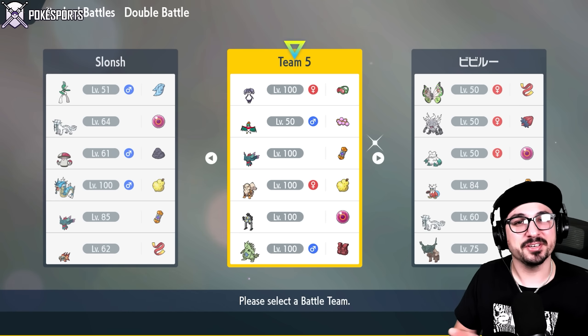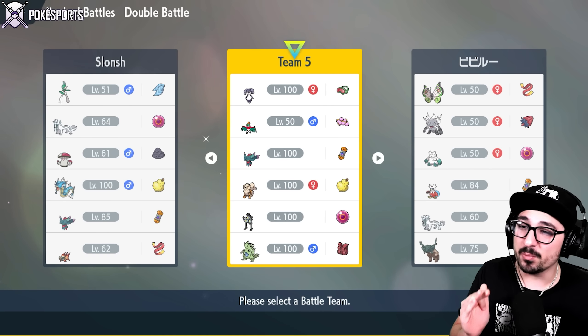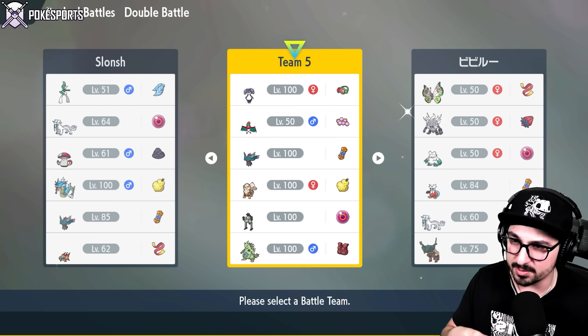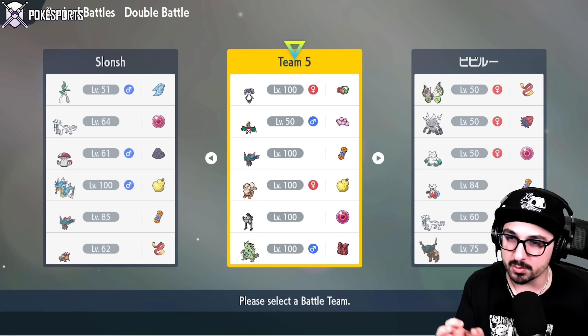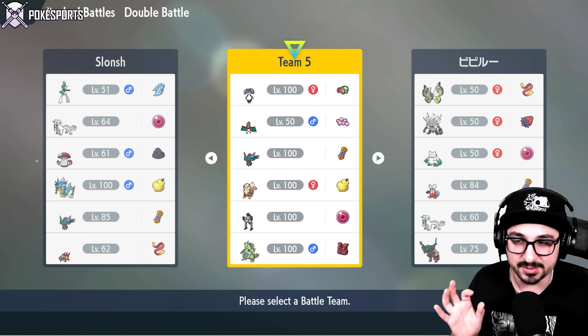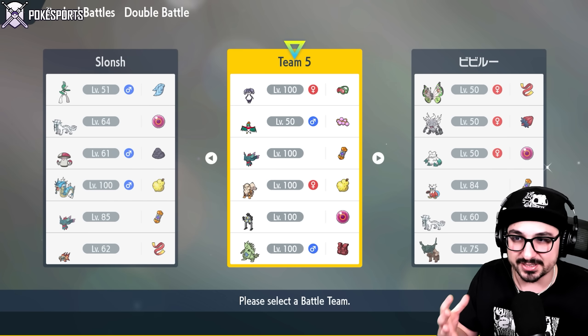That, plus the benefit of getting Acrobatics boosted to base 110 STAB, is very scary. I'm excited and curious as to why more people aren't using it. I want to see what it does in today's video. Along with the rest of the team, we have Flutter Mane with Booster Energy and Arcanine.